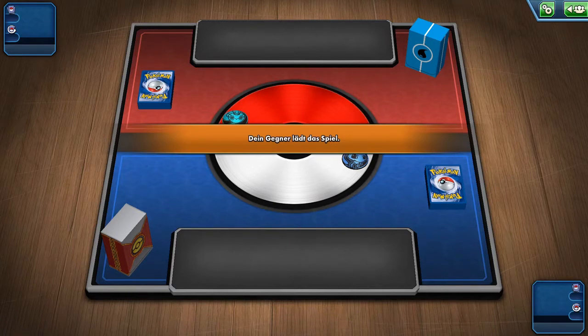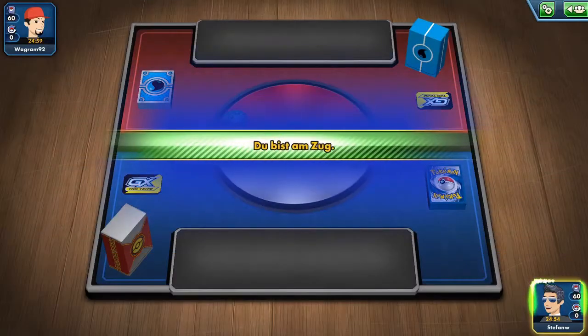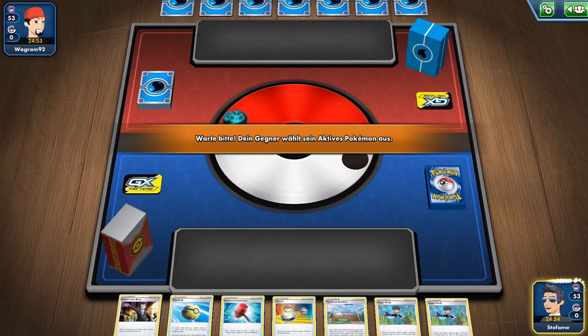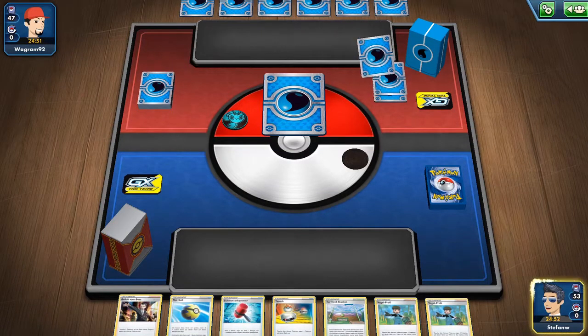I'm currently testing with four Crushing Hammer in this list, which can be substituted with other cards like another Snorlax, Turffield Stadium, or U-Turn Board. You could also use cards like two Scrappers or Roxie, but I'm trying Crushing Hammer right now.